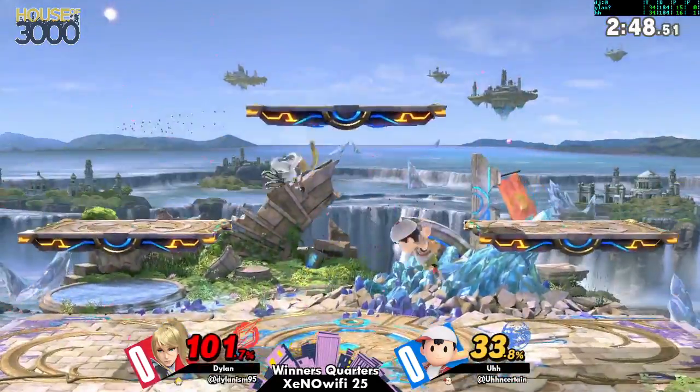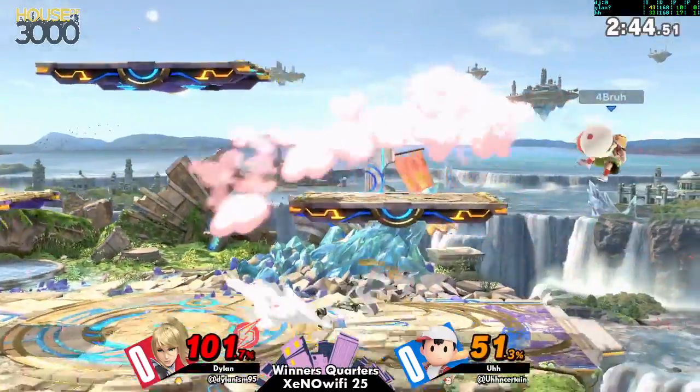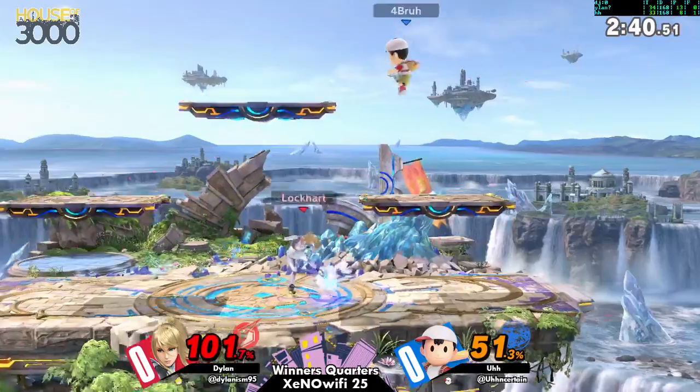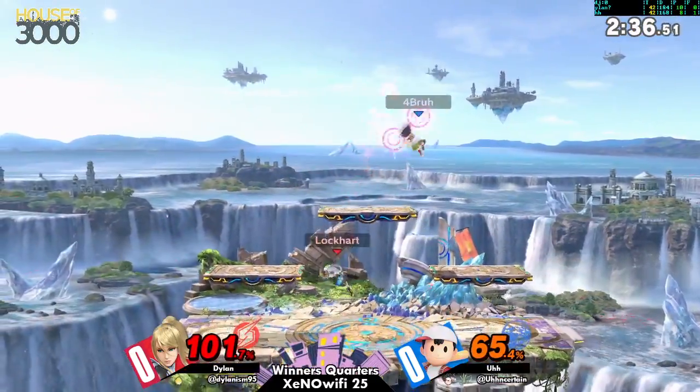Someone like Ness could just double jump neutral air out of shield, which is kind of quick. So he could definitely take advantage of that hidden weakness. If ZSS is recovering and you think she's going to flip kick, just hold shield and then use a good aerial when she bounces off.